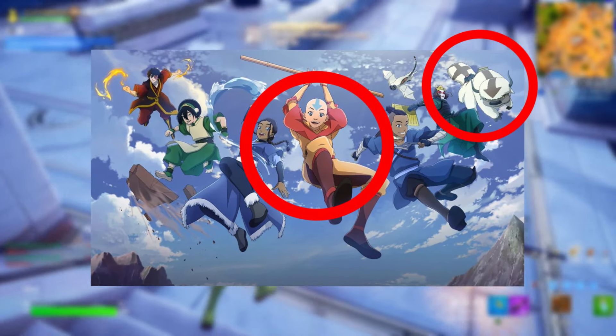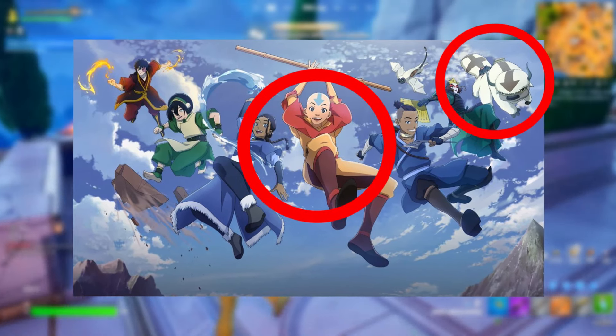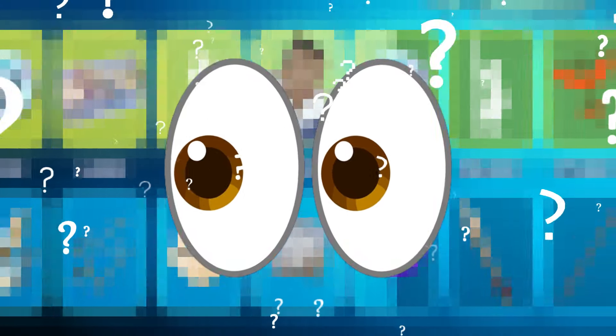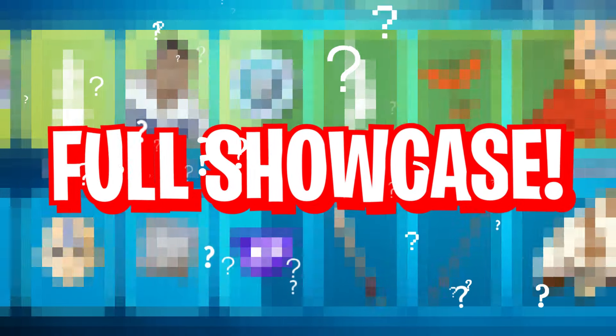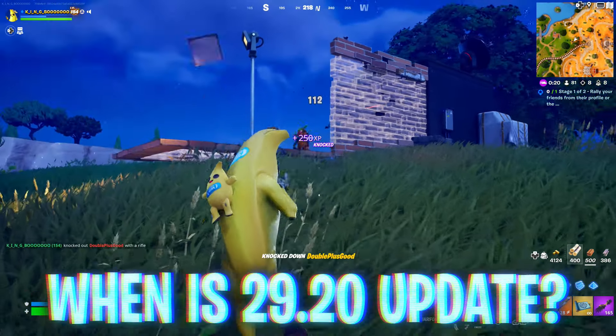Two of the characters we already know are definitely upcoming are Appa — the giant fluffy creature — and Aang in the event pass. The full event pass details are coming in just a second, but that begs the question: when exactly is 29.20 going live, or has the date been changed?